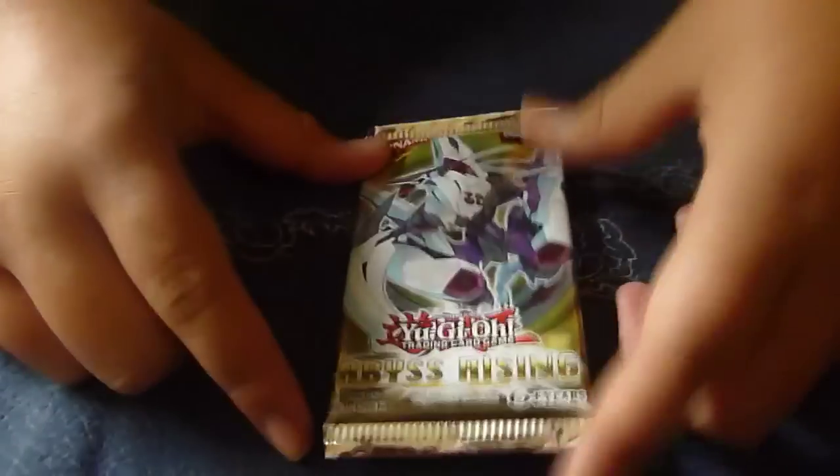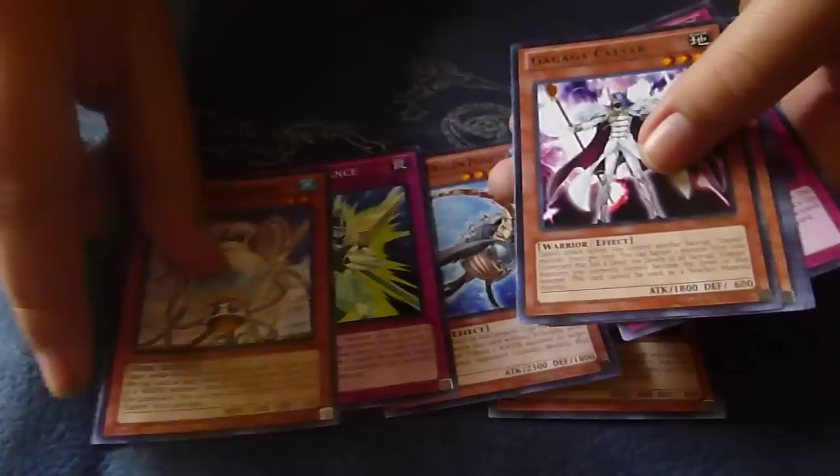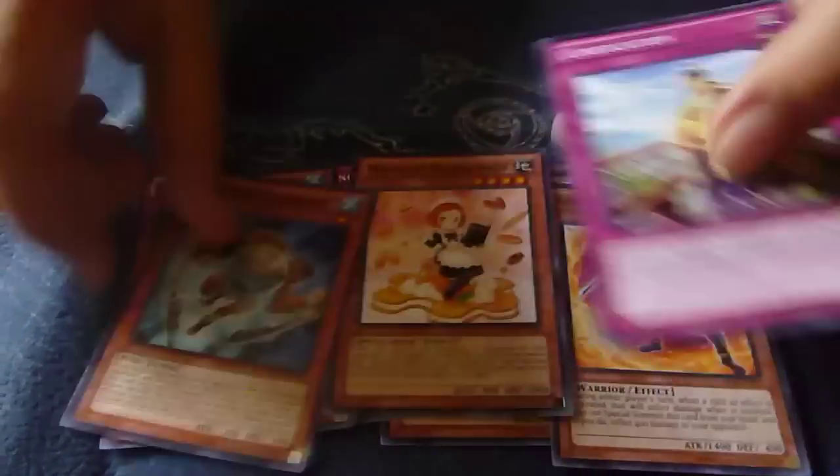And then our last and final pack. What will we get in here? I think Ga Ga Ga Girl is actually the better promo out of Dark Smog, unless you play Dark World — then of course you're going to say Dark Smog is better. Rare Ga Ga Ga Caesar. Just a rare in that pack. So overall we got one holo, but we did get that Ga Ga Ga Girl, so that's good.